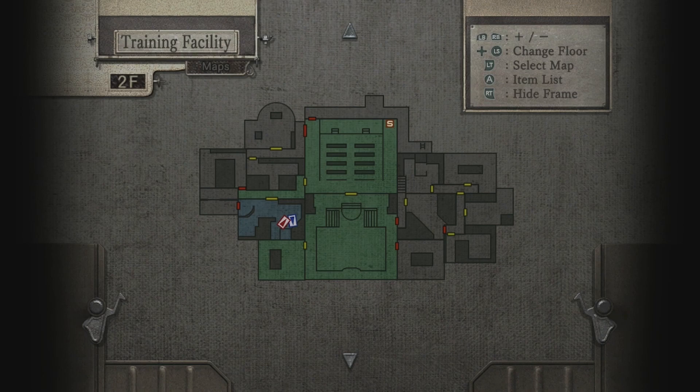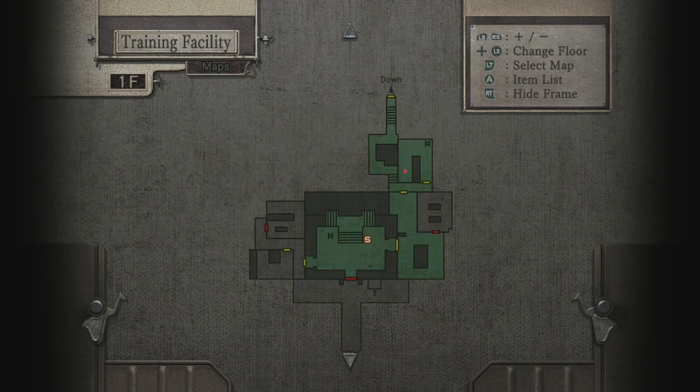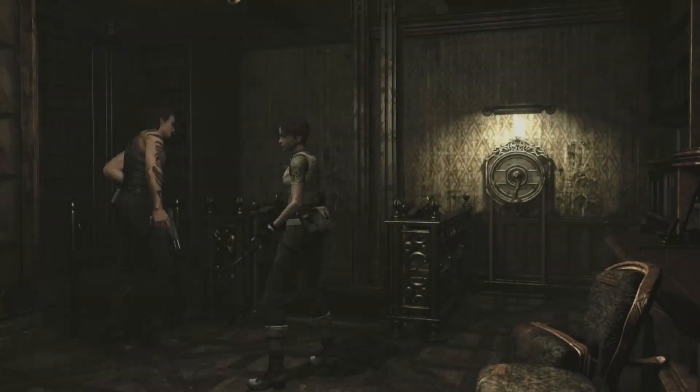Everything else seems pretty much locked on this floor. I've been everywhere I can be. But I could explore the basement — I haven't been to that room to the left on the first floor. So we can do that. I only have one shotgun shell left.